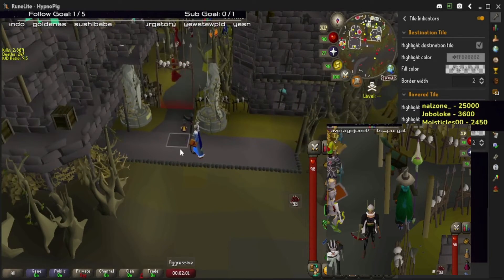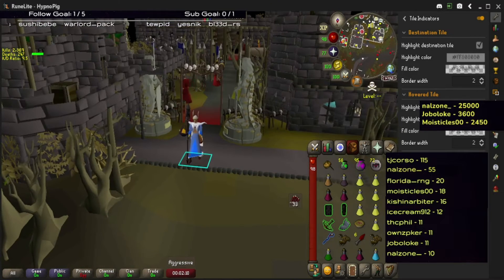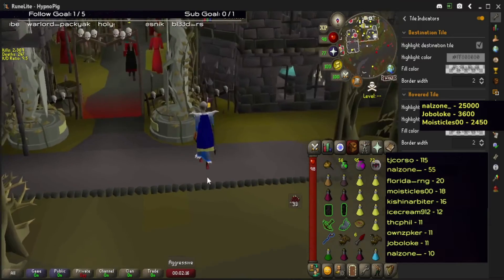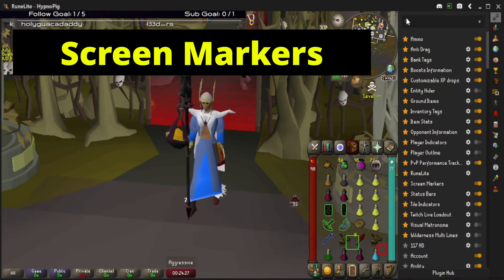You can also enable 'highlight hover tile,' which shows what you're going to click on rather than what you did click on, as well as your true tile and current tile showing where you actually are. Personally, I only highlight the destination tile because everything else is just a bit too much for me.